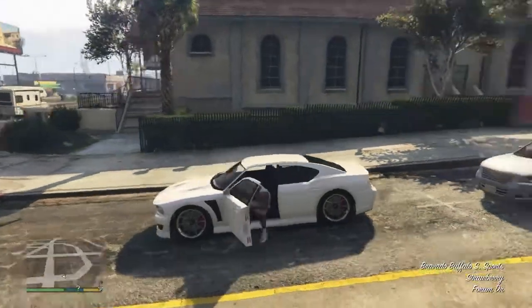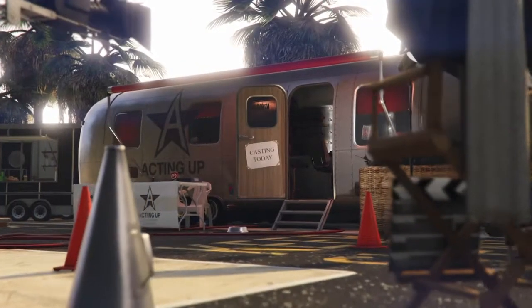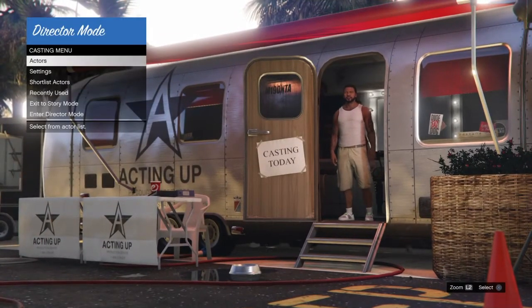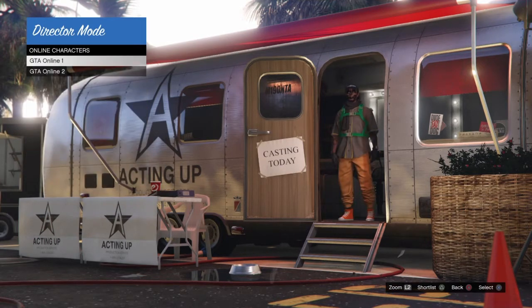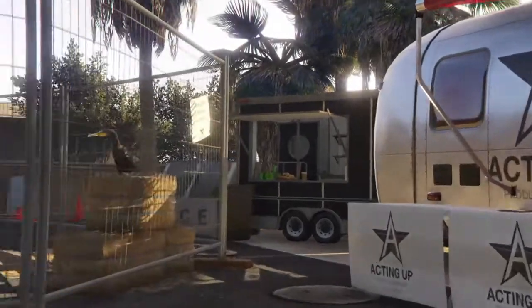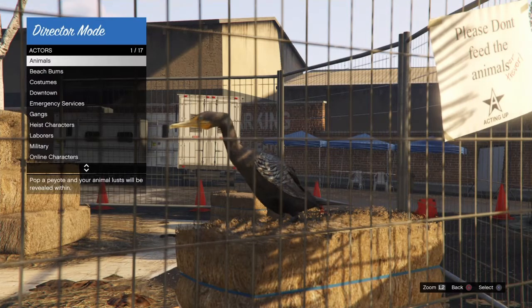Once you load in with Franklin, get out of the car and go into the Record mode. Once you're in Director Mode, go to Actors, go to your online character, and then shortlist your online character that has the outfits on.